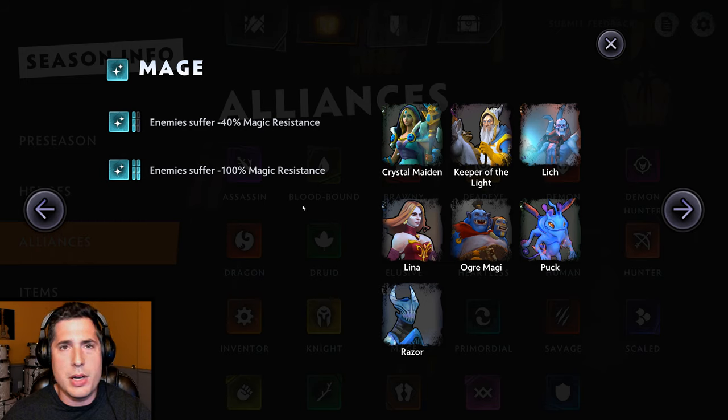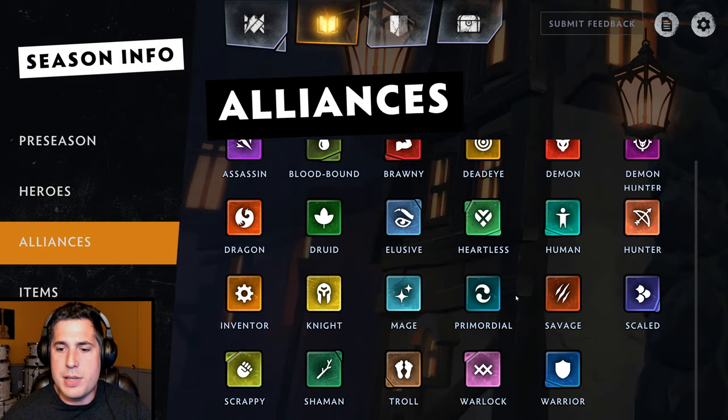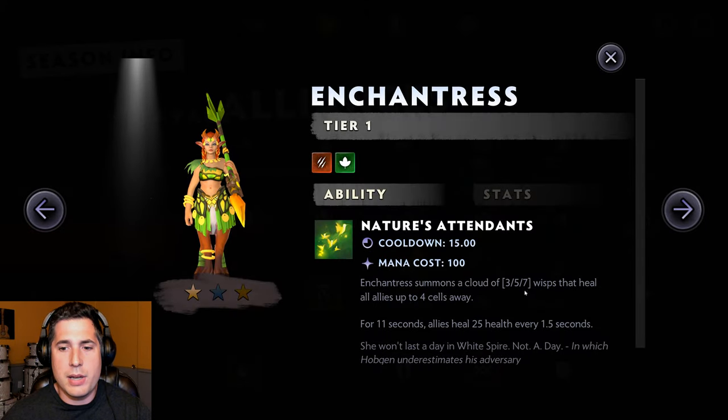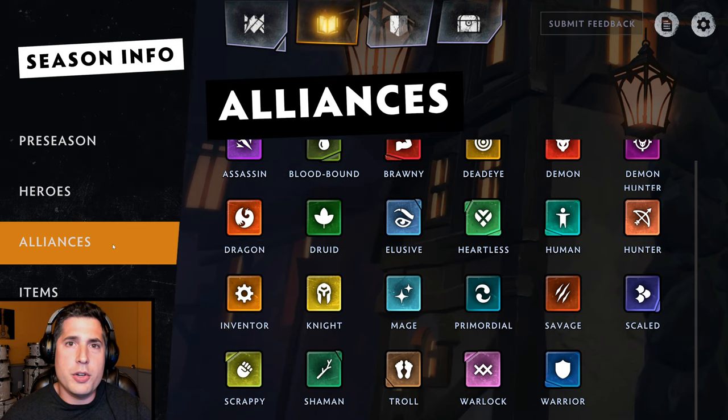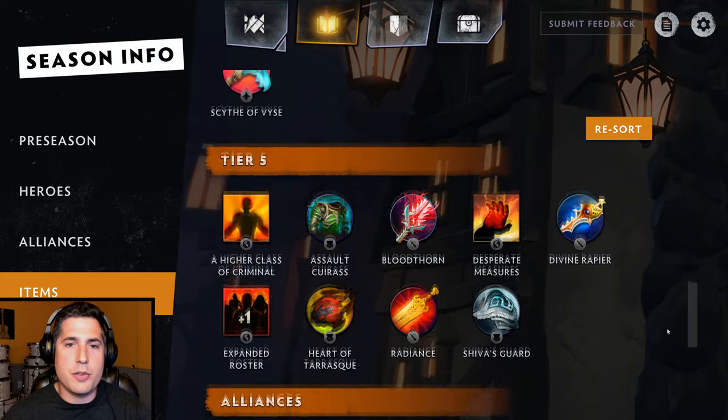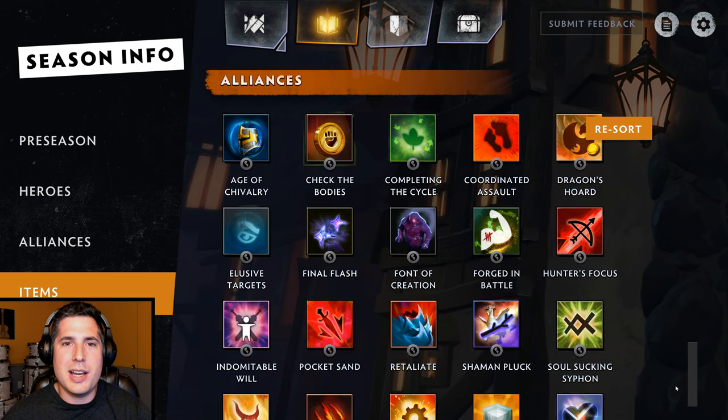On the left it gives you the description of what the Mage Alliance does. If we have three mages on the board at once, enemies get a 40% magic resistance reduction, allowing us to do 40% more damage with our spells. If we manage to get six mages on board, that increases to 100% — effectively double damage for our mages' skills. You can select any other alliance the same way. You can also learn about items by tapping the items section. I encourage you to read through each individual item, which are also tiered. The alliance items are perhaps the most interesting — they give alliance-based bonuses based on what units you have on the board, so pay special attention to those.